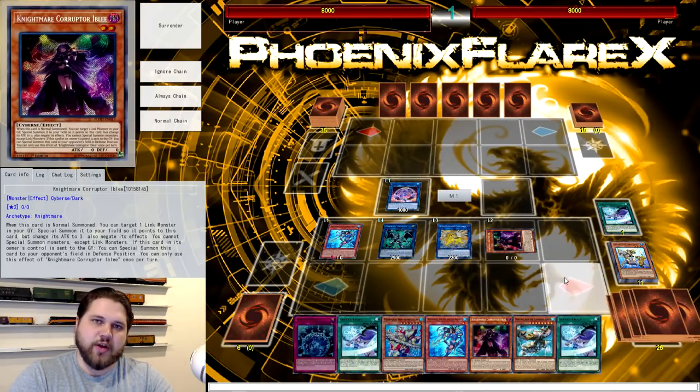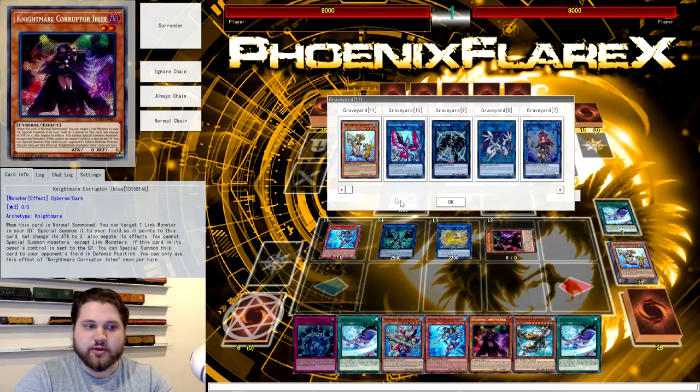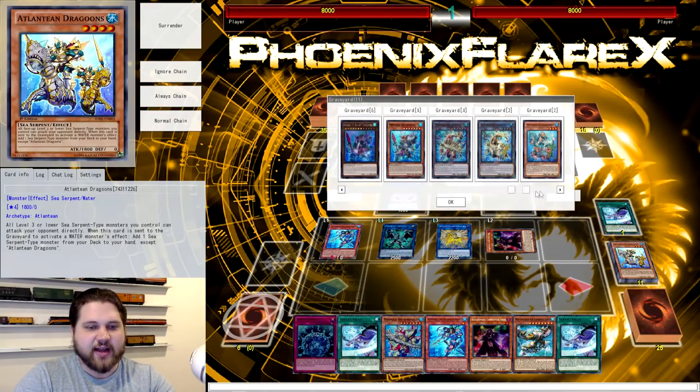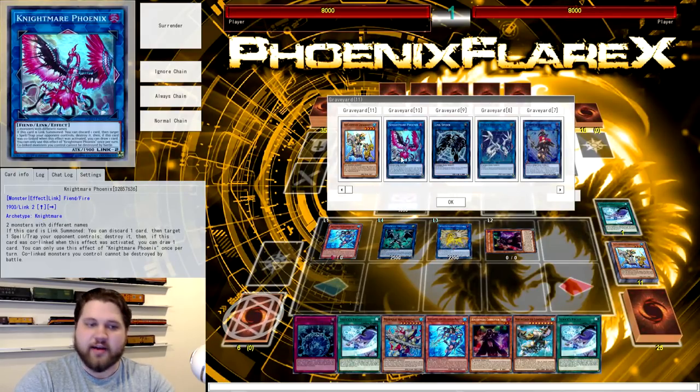The reason we bounced three waters with Firewall was because we had seven waters in our graveyard, so we did not have anywhere near what we needed for Moulin Glacier. By bouncing three, we went down to four. Now what did we just do? We just discarded one water monster — we discarded the Dragoons. So now we are at exactly five waters in the graveyard.